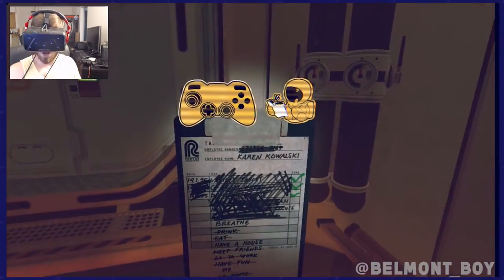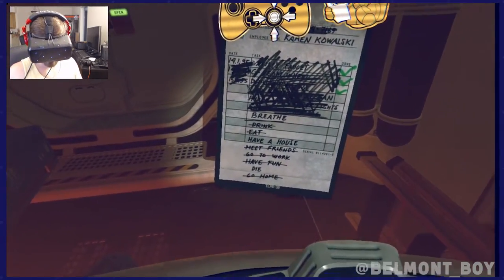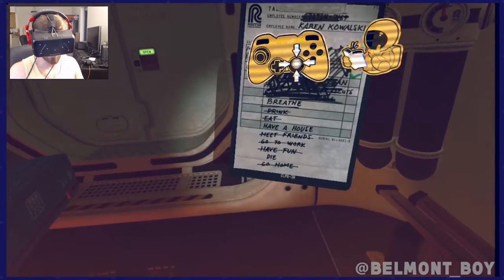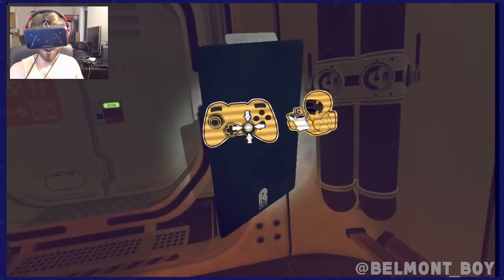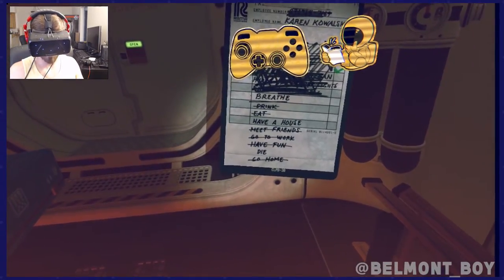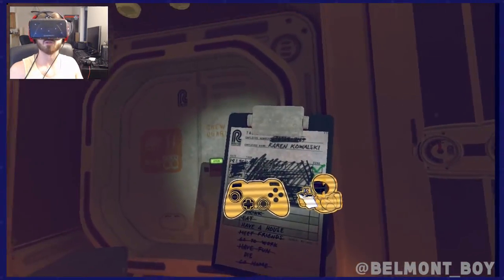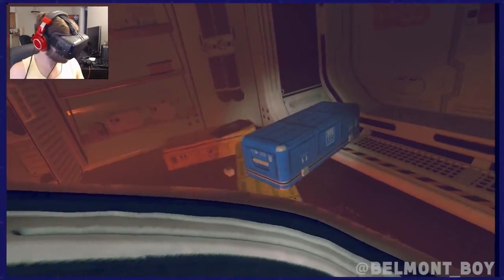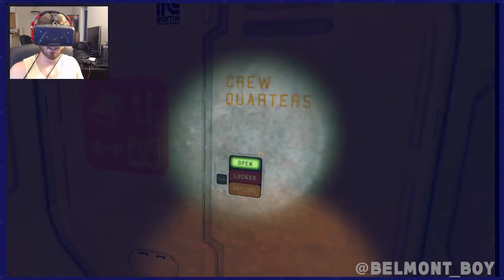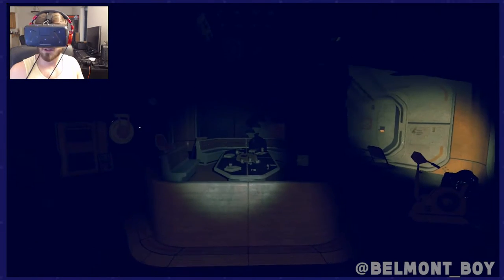Rubber gloves — important when you're dealing with space contamination. Something's flashing over here. This is Karen Kowalski's — I can rotate it around. 'Breathe, drink, eat, have a house, meet friends, go to work, have fun, die, go home.' That's kind of strange because ostensibly some of those things that are crossed out would not be able to be crossed out if someone were stuck here.